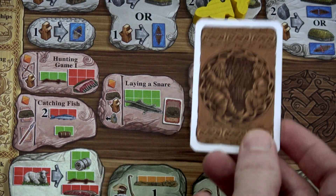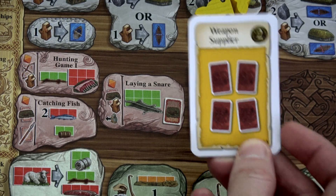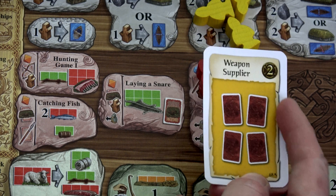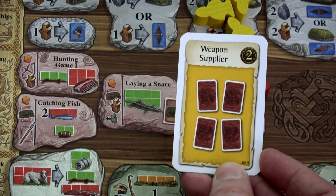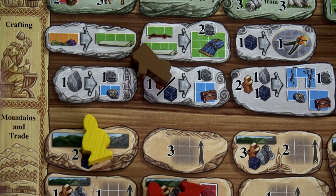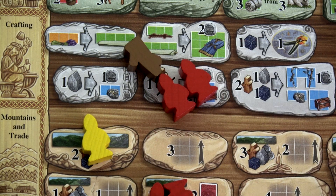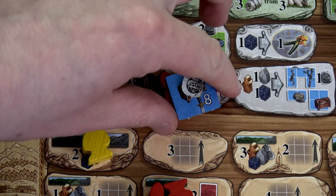I almost forgot — since we used three workers for that action, we get to draw a card and we have a Weapon Supplier. This is totally my type of card: it's a yellow background, which means when we play it we'll get two victory points, and one time we get to draw four weapons cards. Our Vikings haven't done much crafting, so I'll spend one wood and two workers to get this small blue chest and one coin, which I can place anywhere on our board.